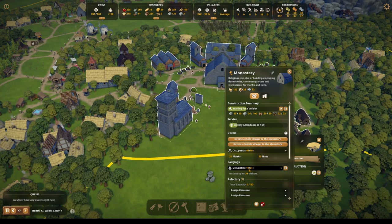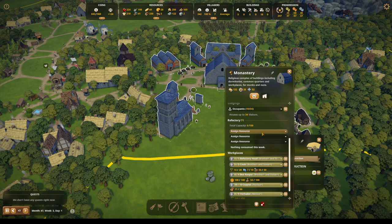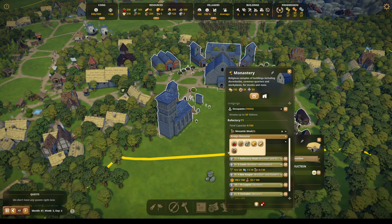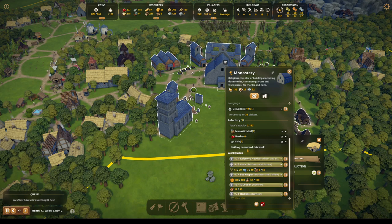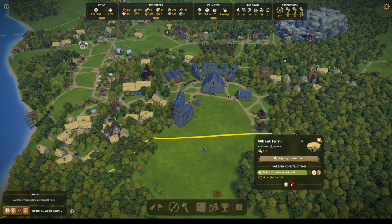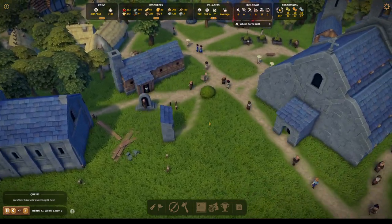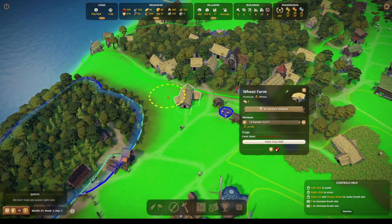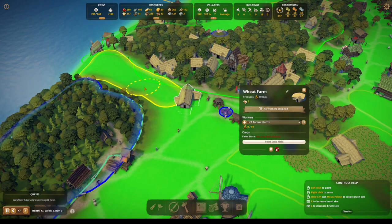Refectory — monastic meal. Let's do berries and fish. Our fish is even low. The storms haven't even come. The wheat farm is built — we can go ahead and paint their crop field. We're just going to do it right down this little slope, which I think was my intention all along.